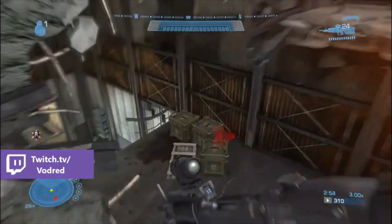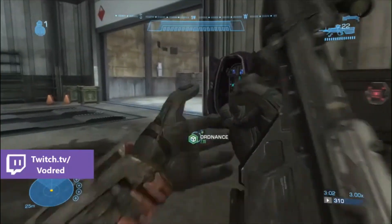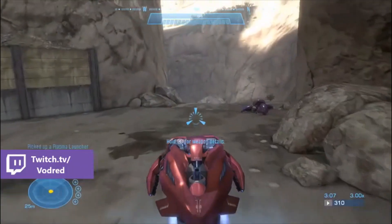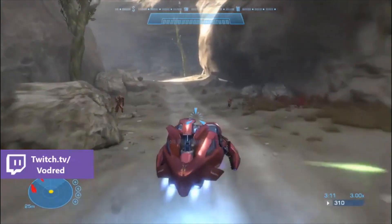I like to take out one of these Jackals here just in case they decide to melt you as you run past. Then you want to grab the plasma launcher because we're going to use that later to kill the hunters. Then run around the corner, jump in the Revenant, and head on.